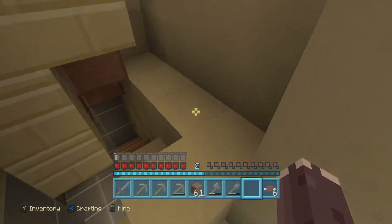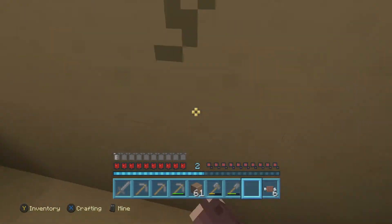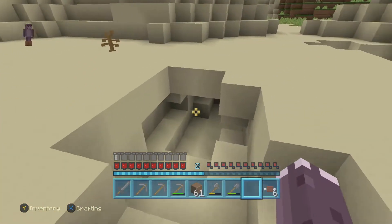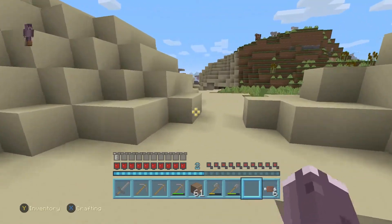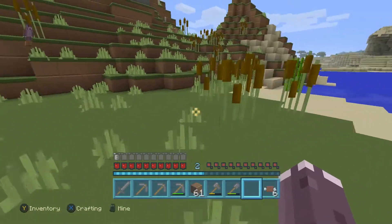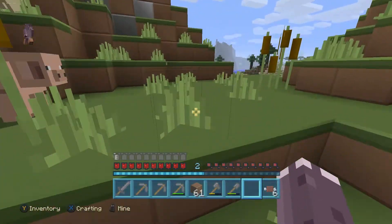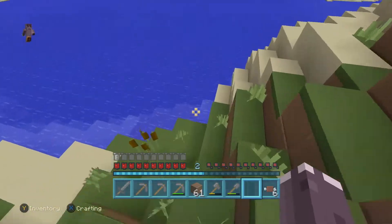There's obviously a cave below us but I'm not brave enough to explore right now. Let's find a different cave. Some more iron would be nice. These sand caves are always just so dangerous because if you place a block in the wrong place the whole ceiling can come crumbling on top of you. So we're just gonna not mine in the desert.